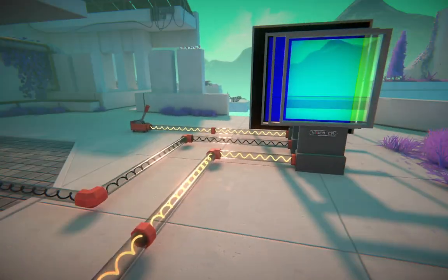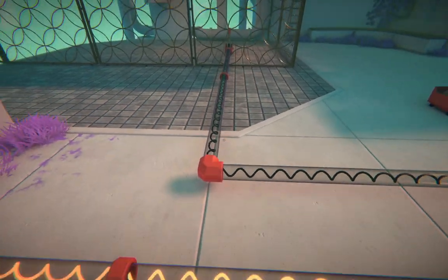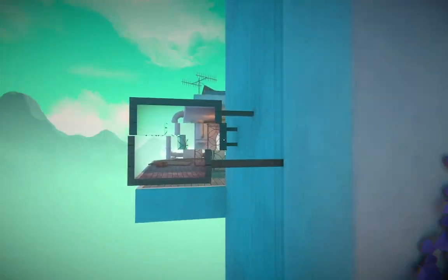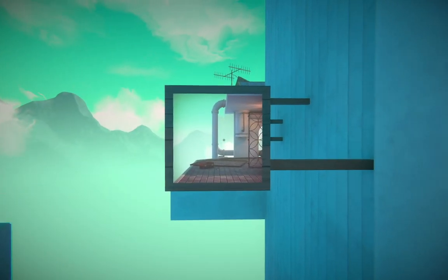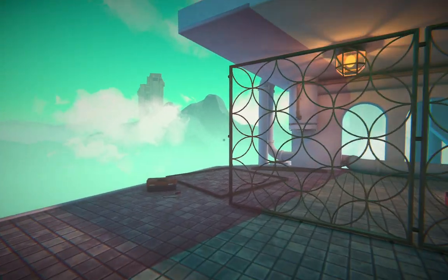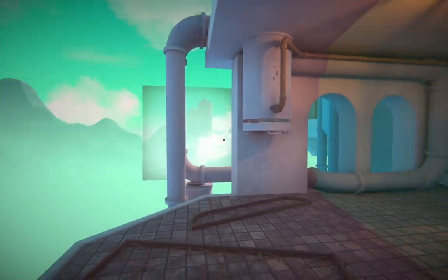First puzzle in this world here, we have these levers — we need to pull them all to make an image, but this one is not on yet. I can't seem to get through here, so if I go around this corner, I can make an image here, and that destroys the part of the fence that used to be here, because the image has overwritten it.